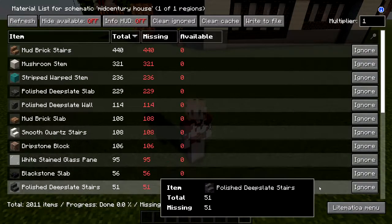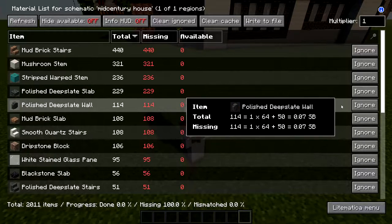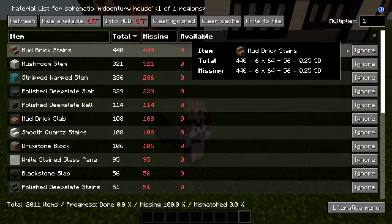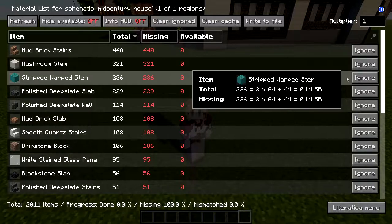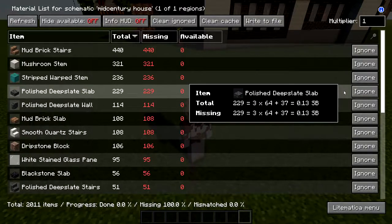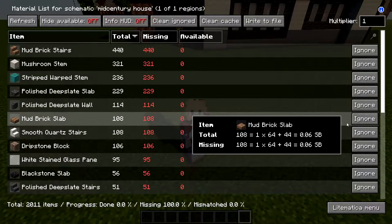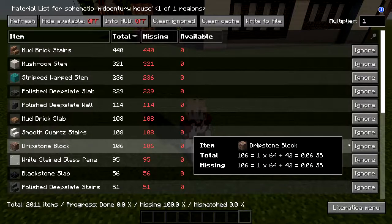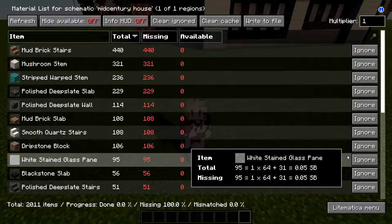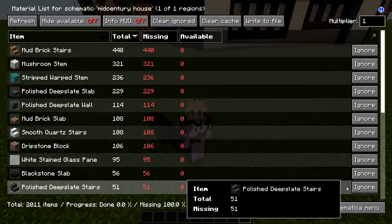Alright, material list for this is as such. It's not very good for a starter house — please don't try to make this as your very first starter house, because unless you're in creative, this will be a pain in survival. You need 440 mud brick stairs, 321 mushroom stems, 236 stripped warped stems, 229 polished deep slate slabs, 114 polished deep slate walls, 108 mud brick slabs, 108 smooth quartz stairs, 106 dripstone blocks, 95 white stained glass panes, and 56 blackstone slabs.